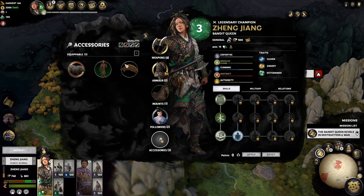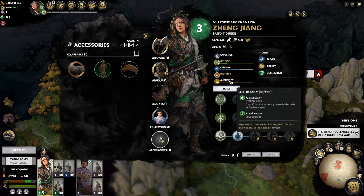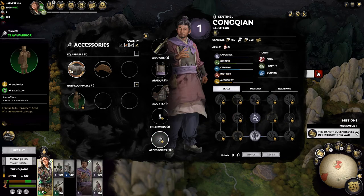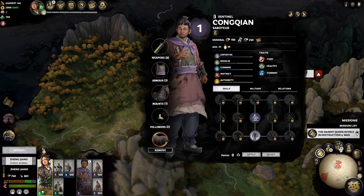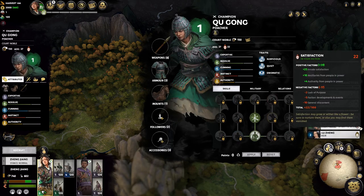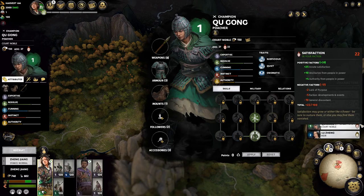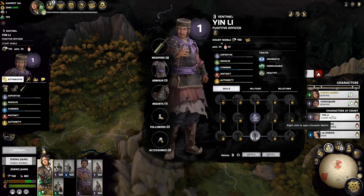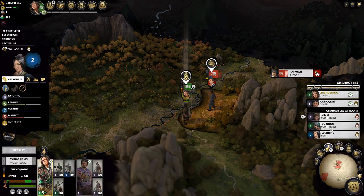Resolve is health, instinct I think is damage, and authority is satisfaction. We're going to go with authority because we're going to give you the instinct for increased satisfaction. I noticed this in a test playthrough of about 15 turns — these guys are not happy. They're both kind of similar. I actually don't know what their retinue is, but we'll check that out. We're going to recruit our heir immediately.